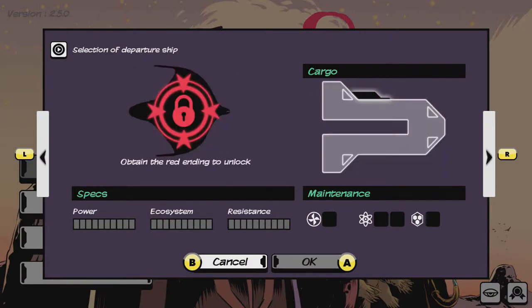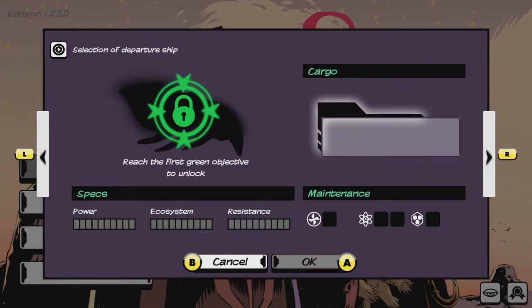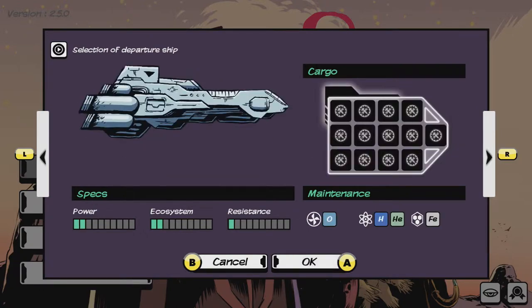I haven't unlocked these other ships yet, but there are lots of ships that you can unlock. That's sort of the progression of the game. You start off with low cargo specs and everything like that, and you go.